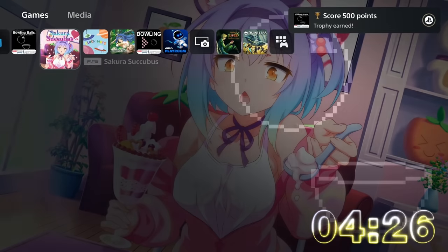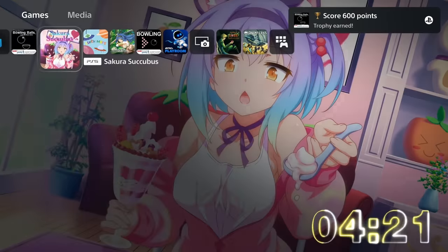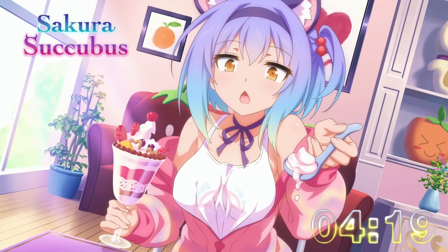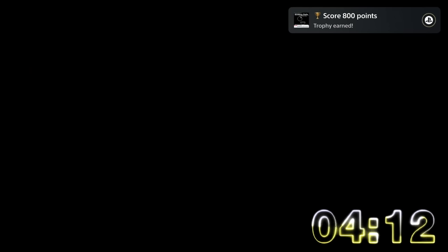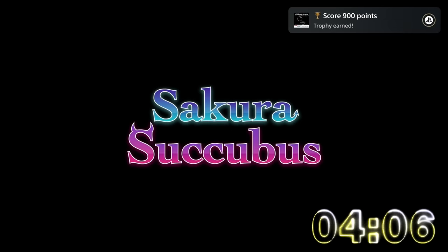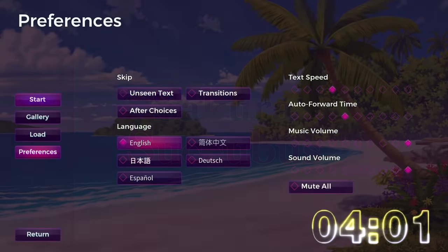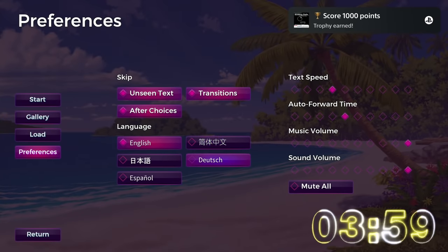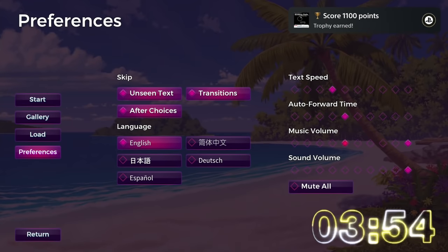The next game is Sakura Succubus — a visual novel. This one is a bit expensive at ten dollars, but it's cross-buy between PS5 and PS4, so basically it's five dollars per platinum. To get this done quickly, the most important thing is to go to Settings, enable unseen text transitions and after-choices, and set the text speed to fast. With these settings you can rush through the game within one minute. It doesn't really matter which answer you choose — you will always end up with the platinum.